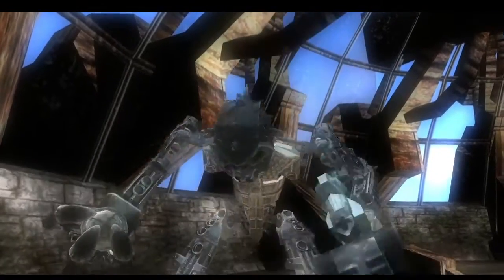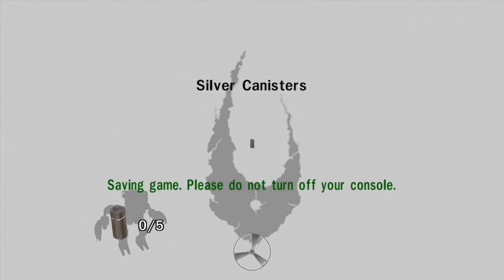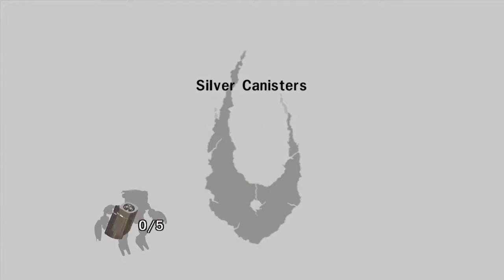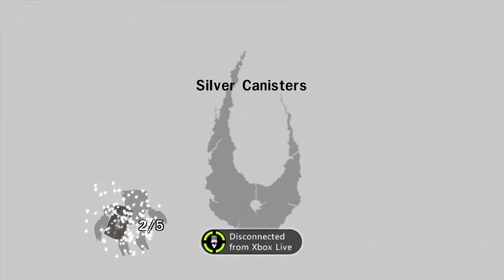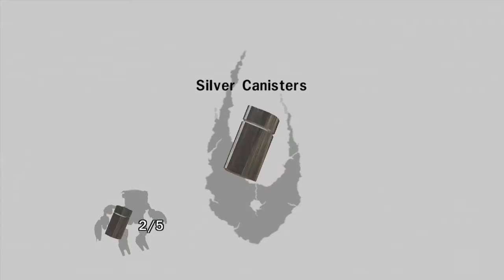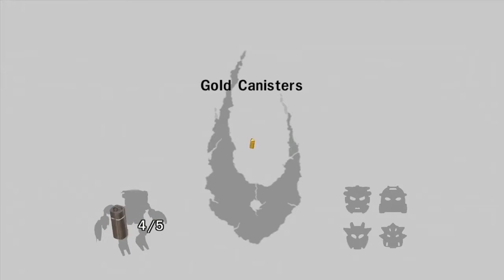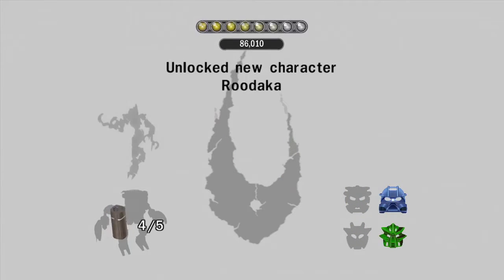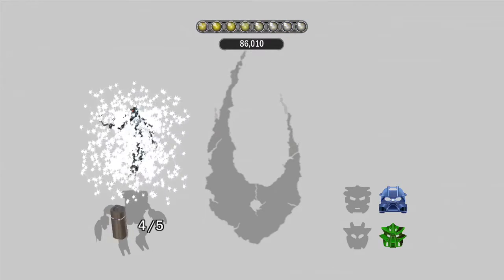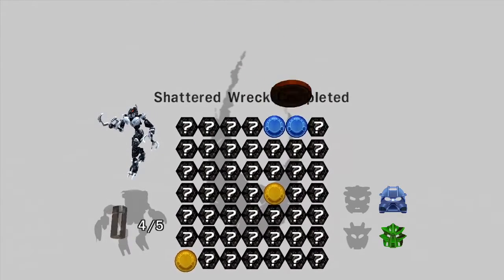Now pretty much — save and gain. Please do not turn off your console. As you can see, we now have four silver canisters — one silver and gold canister as well. So those are what we get. Lots of Technic parts. New character unlocked — Tidaka. Shattered Wreck, completed.